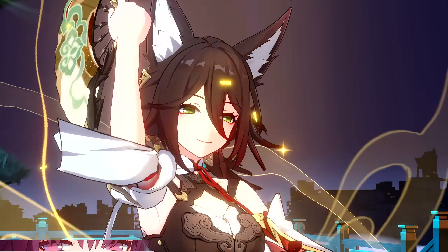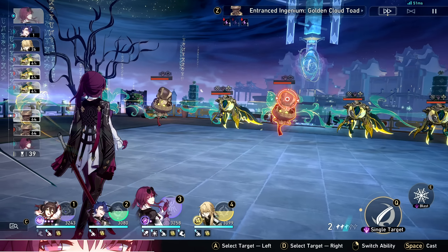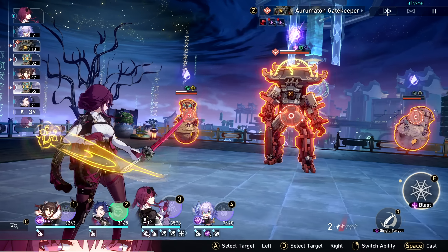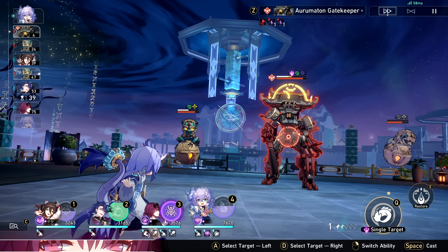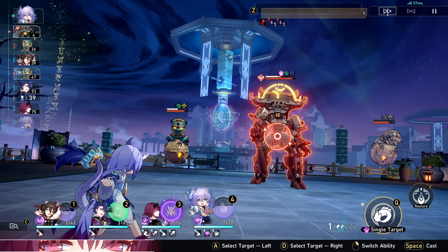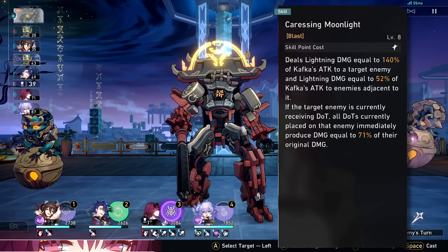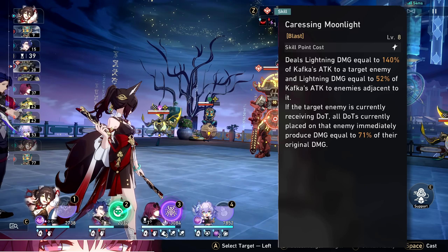With the ultimate and talent explained, it's clear she can apply damage over time on her own — she doesn't need another DoT user. But that doesn't explain the insane damage we saw. All of that comes from her skill, Caressing Moonlight. This skill is weird — not bad weird — but it does a huge amount of damage, and the initial hit can 100% crit, so you could potentially run a crit build on Kafka.